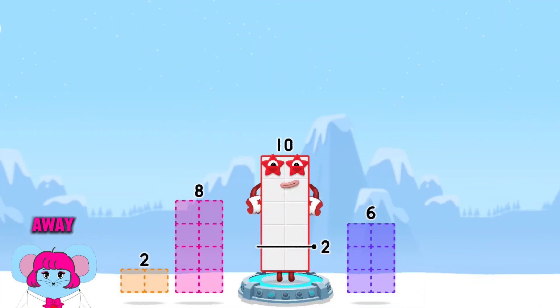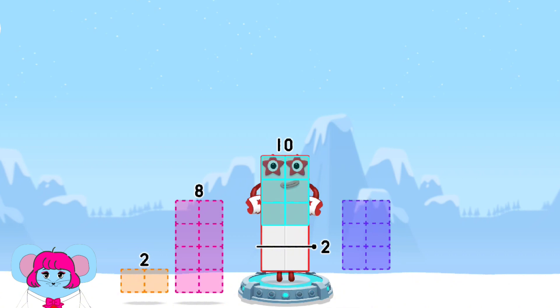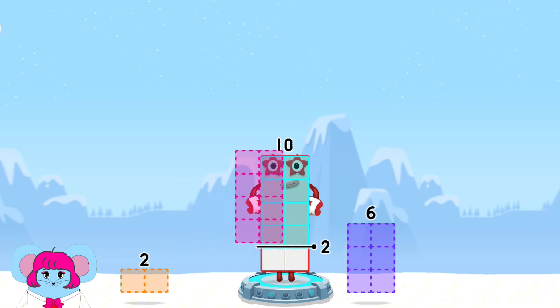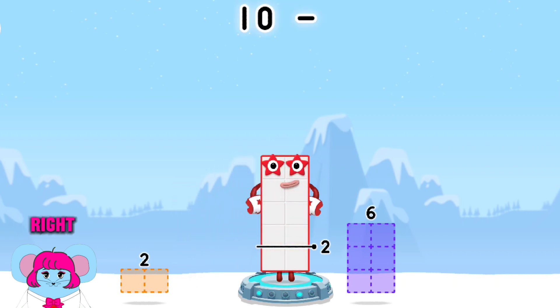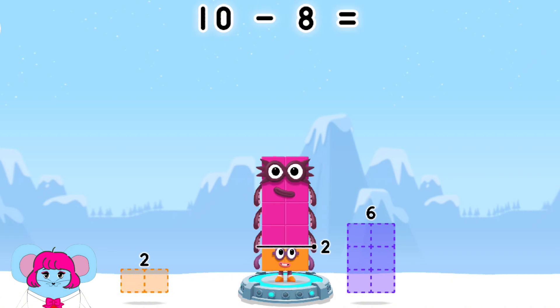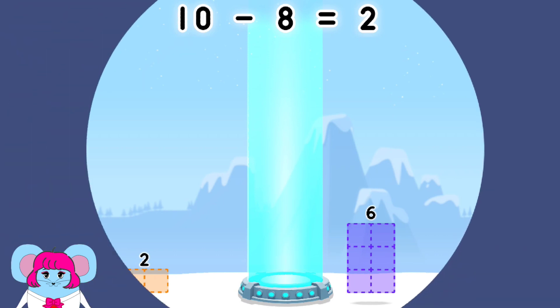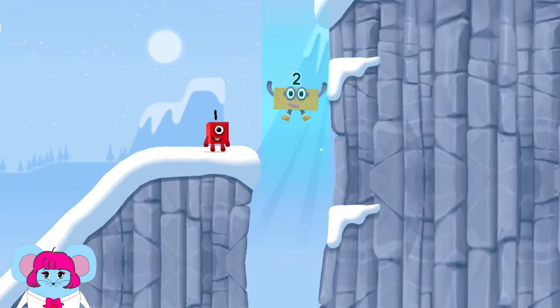Take number blocks away from 10 to leave 2. 6, 2, 8, 2, 8 — that's right! 10 minus 8 equals 2. 2 — yes!